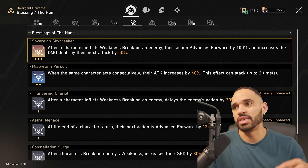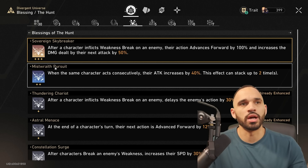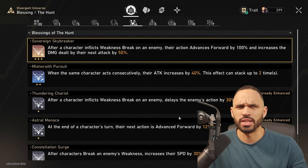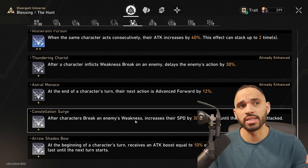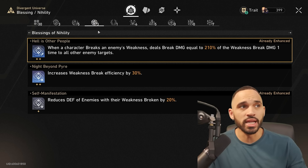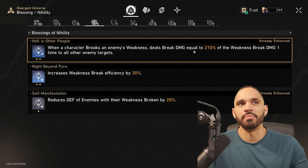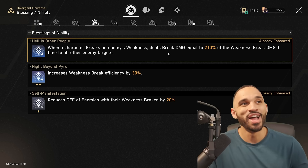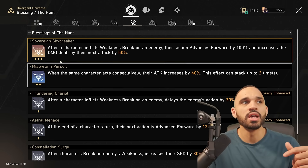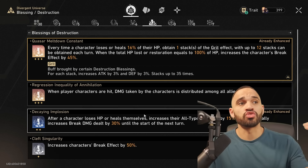When it comes to the blessings, the only one you need is: after a character inflicts weakness break, their action gets advanced forward 100%. This is still broken — nothing's changed. So every time Firefly breaks the shield she just keeps going and spamming her skill. They've added new buffs too: after weakness break, delay enemy action by 30%; after breaking weakness, increase speed by 30%. Nihility path has stuff to reduce defense of weakness-broken enemies, and there's one for dealing break damage equal to 210% of weakness break damage — that wasn't in before.